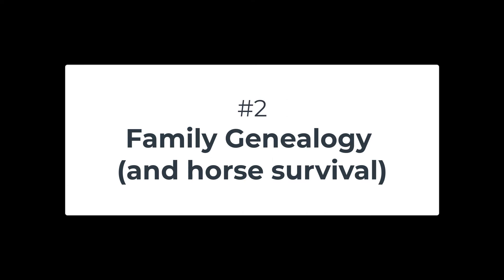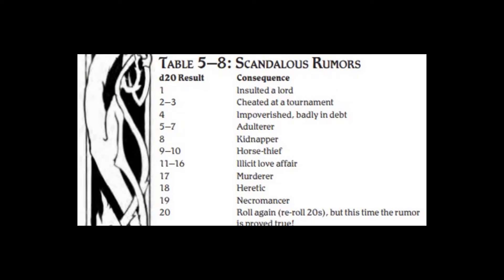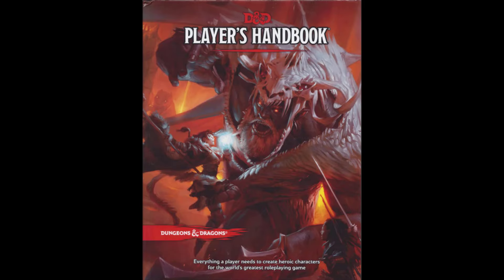Number 2: Family genealogy and horse survival rules. One of the greatest parts of a Pendragon campaign is that when your knight dies, you have a well-crafted family tree where you can find a new knight and play them going forward. Each winter phase, you roll dice to determine family events, make family survival rolls, identify if new family members were born, and even determine if your horse survives the year. I wish other RPGs would bring family members or family connections into games more often, because they're such strong story hooks.